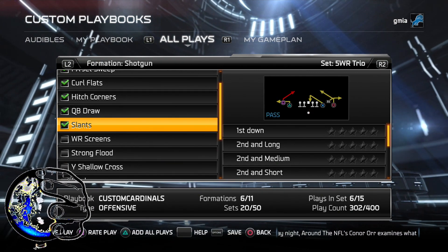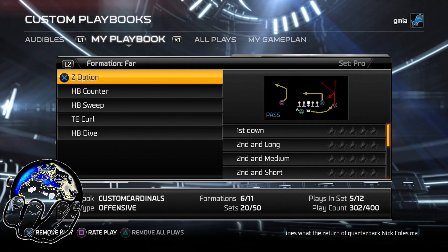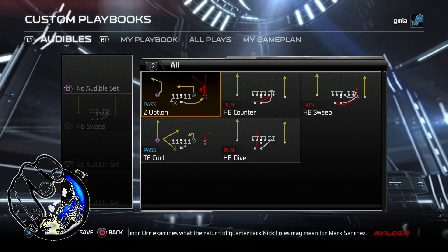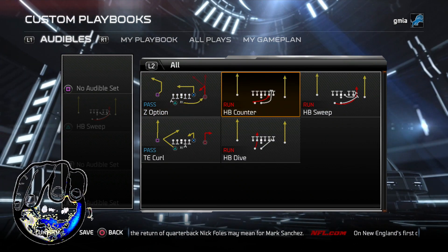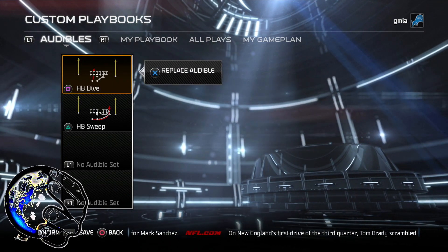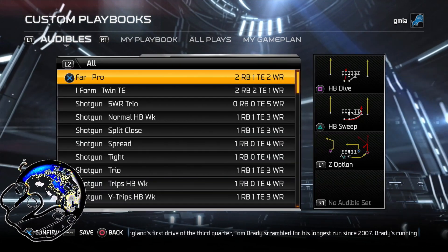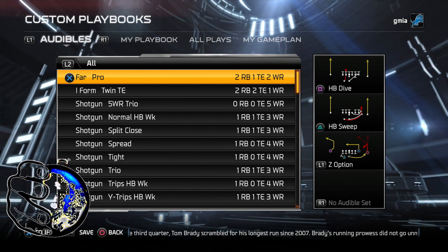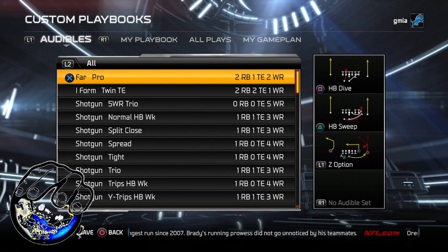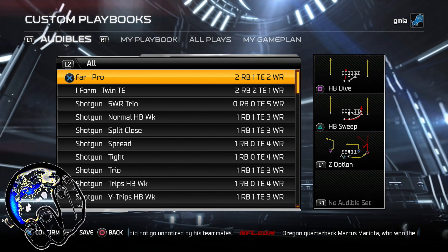The same thing for defense — it's the same exact thing on how you create your custom playbooks. Now, once you have all your new plays in, you're going to go over to the Audible section. You're going to see we just added some I-Form Pro — press X on it, press X for your box audible, or whatever the Xbox button is. Then if you want to put the dive there, you go to dive and press X — now that's your audible. You want to switch your audible for L1, now that's your audible. EA Sports has done us a favor to at least make that easier — it shows you on the bottom what to do.